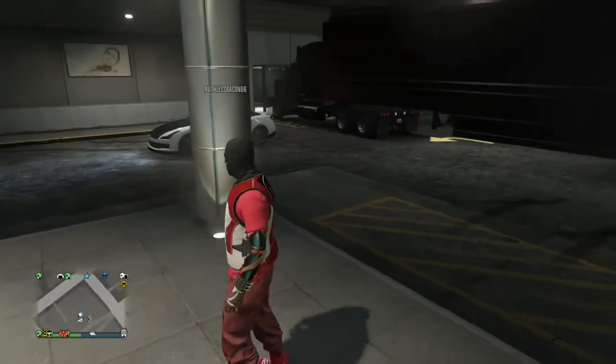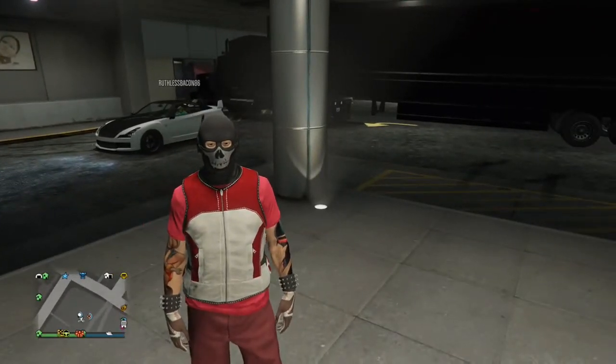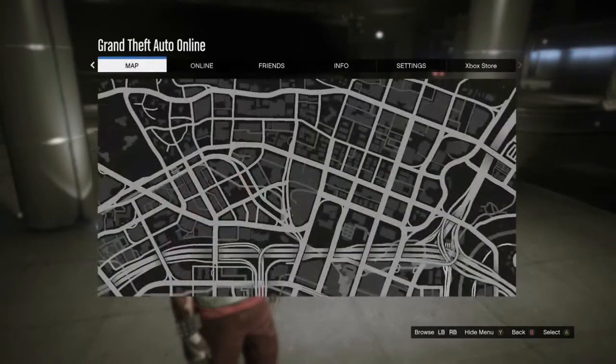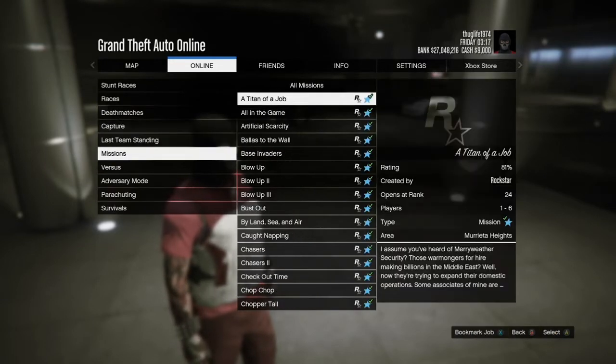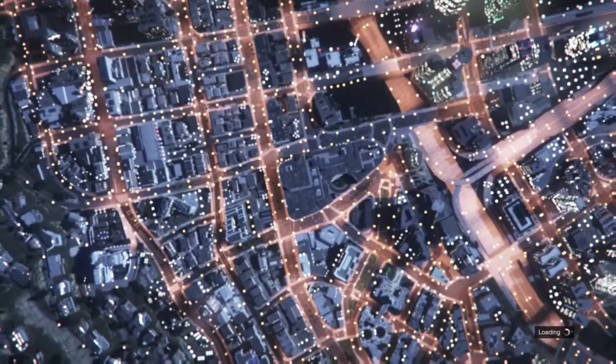Big shout out to Ruthless Bacon and Crusty Axe for helping me out with this video. I'm gonna show how to do two cars at the same time. I'm gonna get them to go into an online play job — they both have their MOCs empty, there cannot be anything in them, and they have an Elegy at the back of the car which they are in.